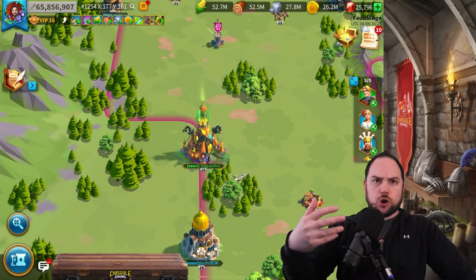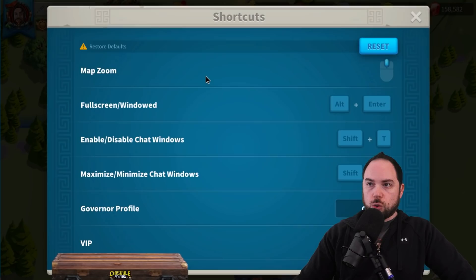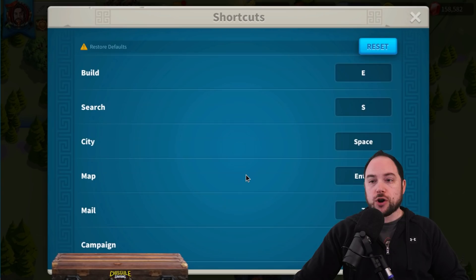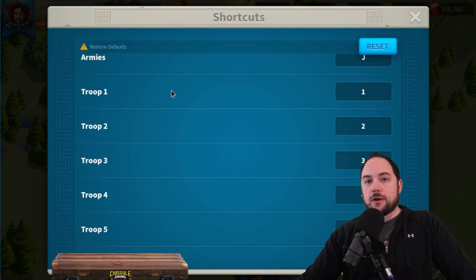Let me show you the thing I actually promised that's so absolutely crucial: go into the settings and go to shortcuts. This is the most important part of the PC version in my opinion. I'm going to scroll way down to the most important ones, which starts with selecting different troops based on numbers on your keyboard.